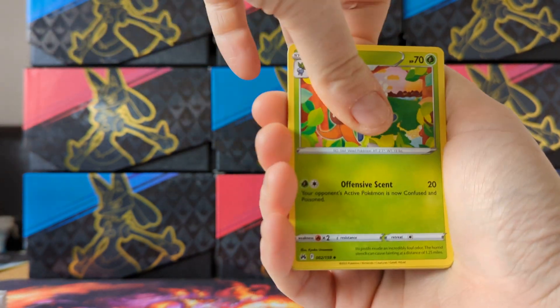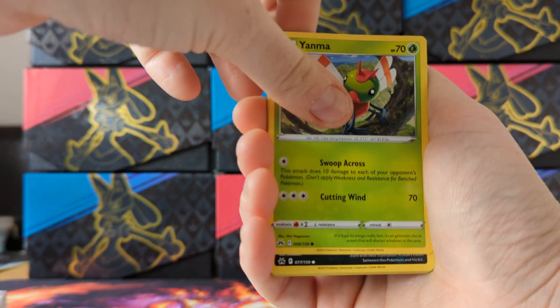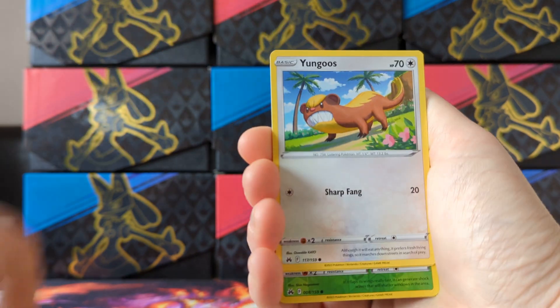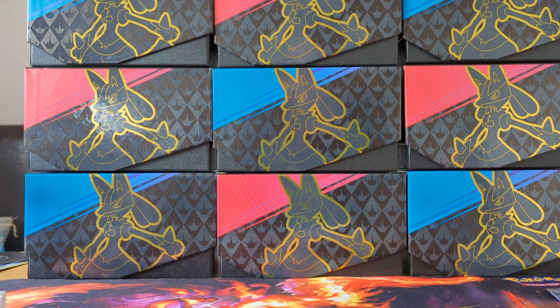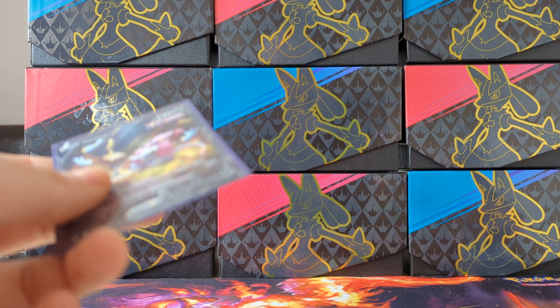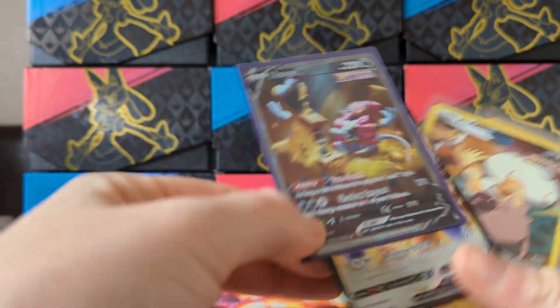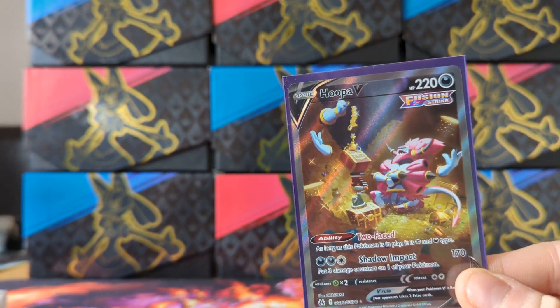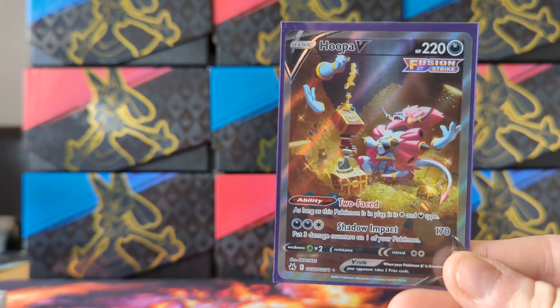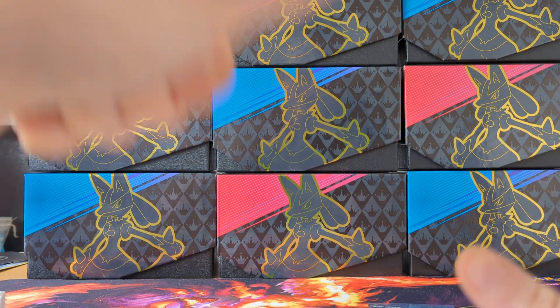That Hoopa is the big one - worth the box itself. Last pack: Gloom, Great Ball, Trekking Shoes x2, Yanma, Purrloin, Fourniere, Yungoos, Cherubi, a Yamper reverse, and a Zamazenta holo. Not the most productive pull session overall, but we got four main hits with Hoopa being the standout. I'm gonna try to stop opening Crown Zenith - but I can't help myself. Thanks for watching, have a great day!